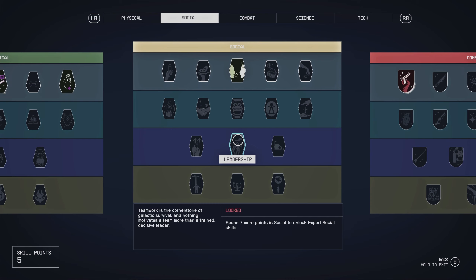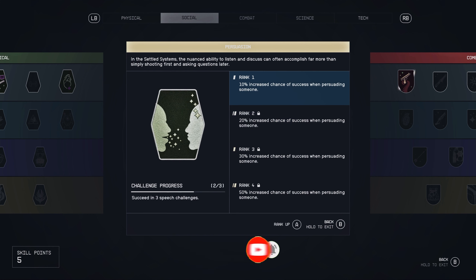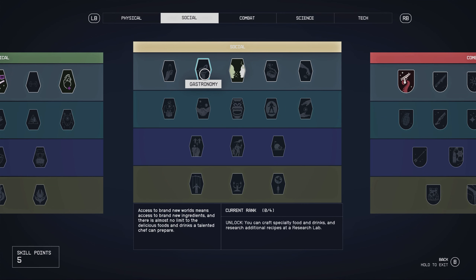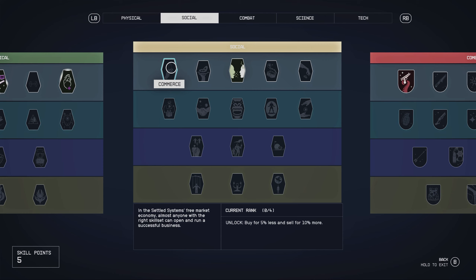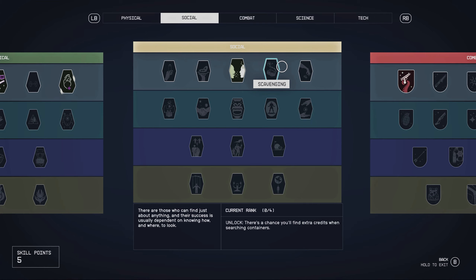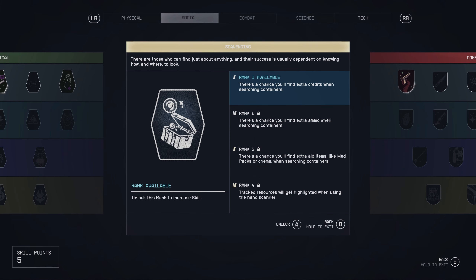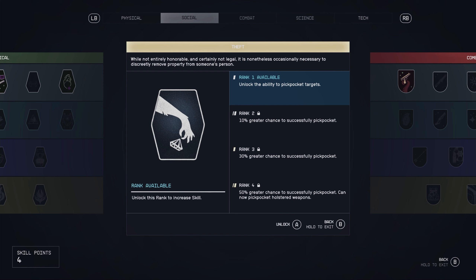Let's spend these points on something important. Conversation persuasion has been lacking lately, so let's make sure we can raise people with our charm. Commerce — buy five percent less and sell for ten percent more. Persuasion is still locked; we need to successfully do three more speech challenges before we can upgrade it. Scavenger gives a chance to find extra credits when searching crates. I'll take that. And theft unlocks the ability to pickpocket targets.